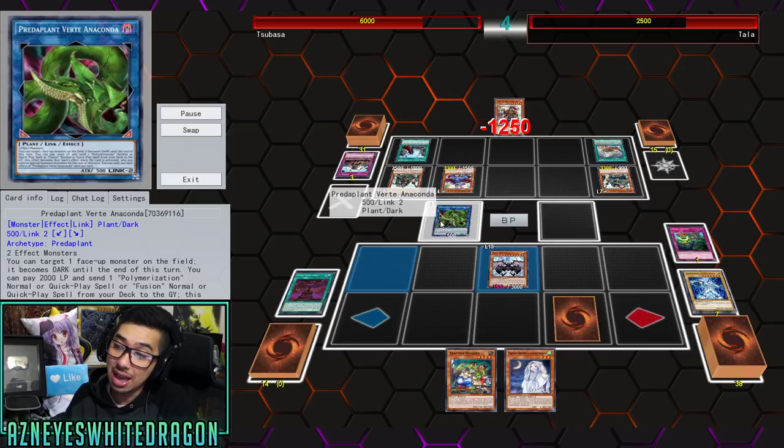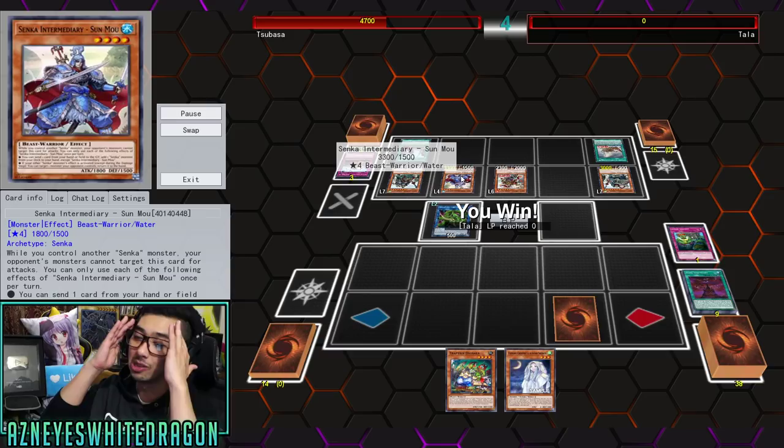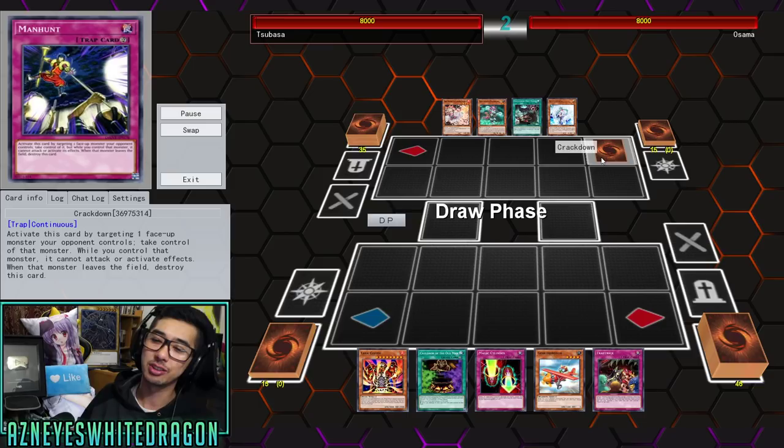He gets rid of that card and Neos Wiseman comes out. He's going to reduce Neos Wiseman's attack and attack over the predator plant, but that lands on heads so he takes some damage. This one lands on tails, so he special summons another card and takes 28, but Neos Wiseman also burns his opponent for 3300. He got trolled — he probably didn't read the card effect. And that's what I love with troll decks or these rogue, anti-meta-ish decks.